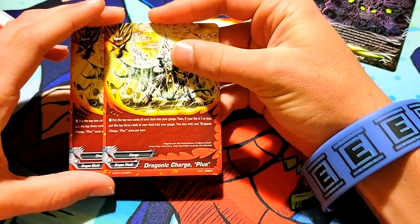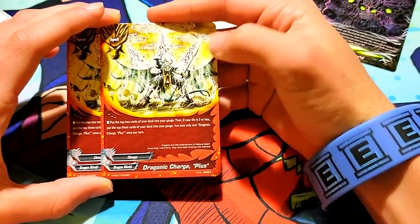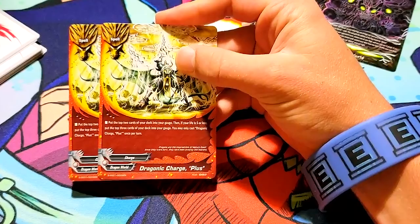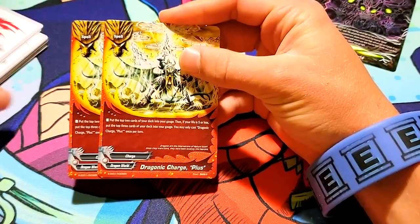Dragon Charge Plus. Put the top two cards of your deck into your gauge. Then if your life is five or less, put the top three cards of your deck into your gauge. That's cool — gives you gauge.